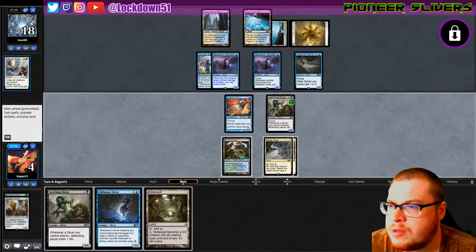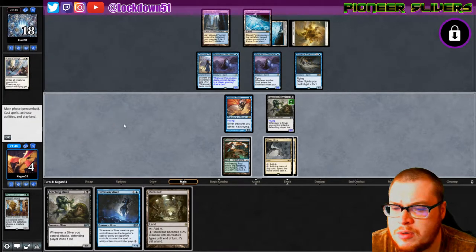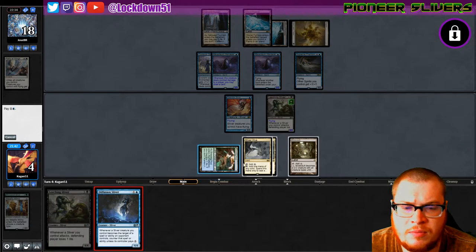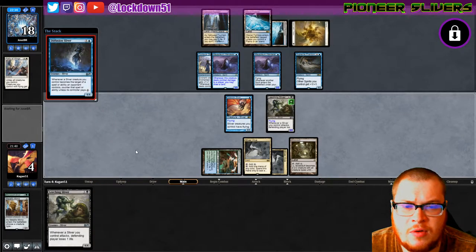Rally the Wings - is that a new one? That is a new one, that's from Spark. All right, we are in trouble. Let's go to Diffusion and we got a Mutavolt to block as well, but this game is pretty much over.